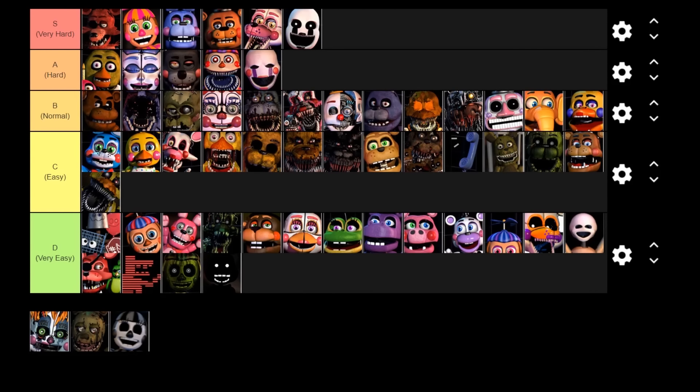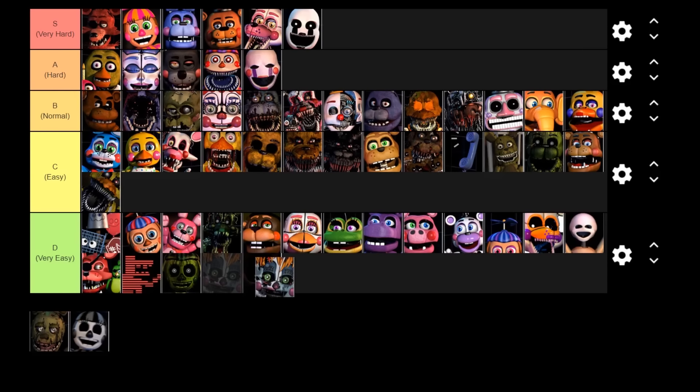Next up is Scrap Baby. Just like Afton, Scrap Baby only appears once per night. Eventually she'll move and when she does you have to give her a controlled shock and then she goes away and never appears again. Because she only moves once and all it takes is a shock to make her go away, and it's pretty noticeable when she moves, she goes in the D tier — unfortunately, because I really like Scrap Baby.